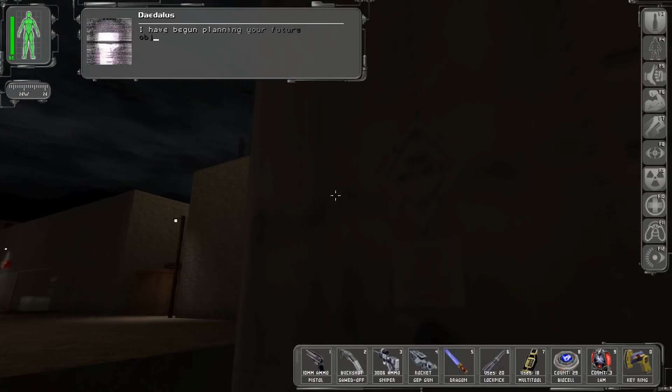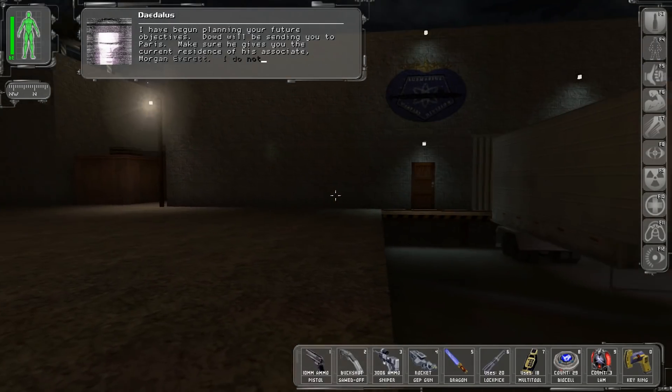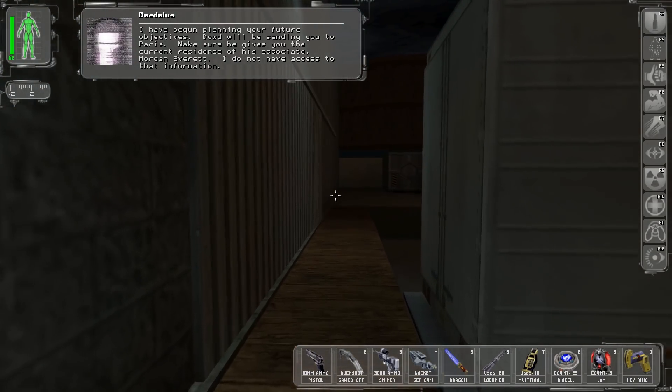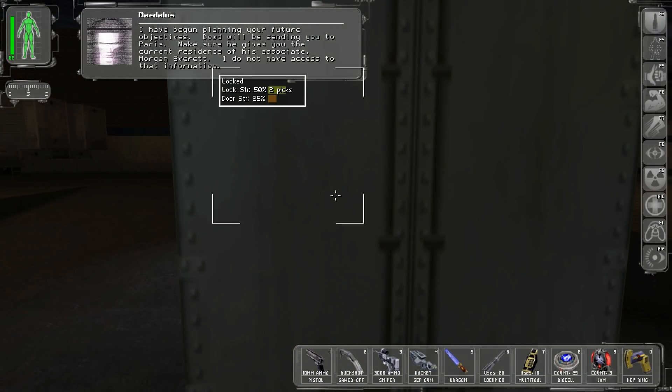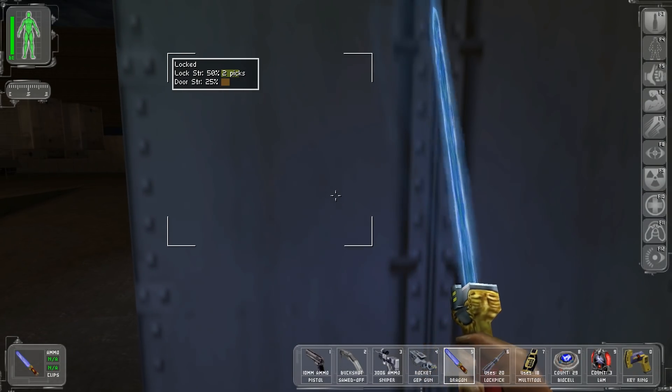I have begun planning your future objectives. Dow will be sending you to Paris. Make sure he gives you the current residence of his associate, Morgan Everett. I do not have access to that information. Information you don't have access to? It must be very well guarded.